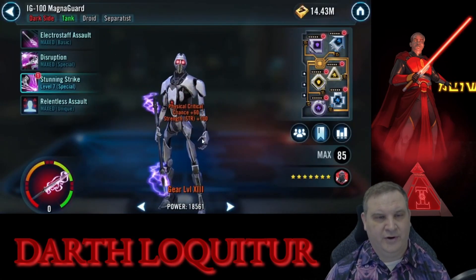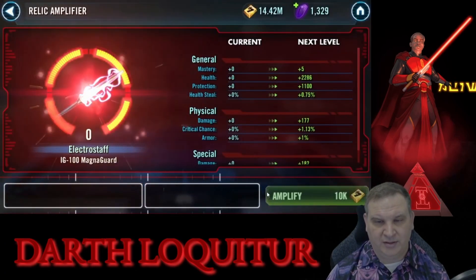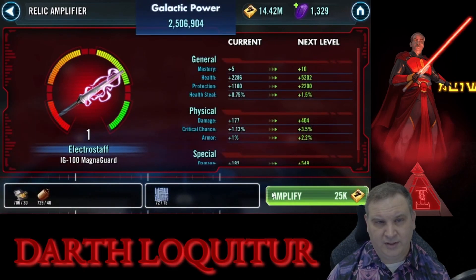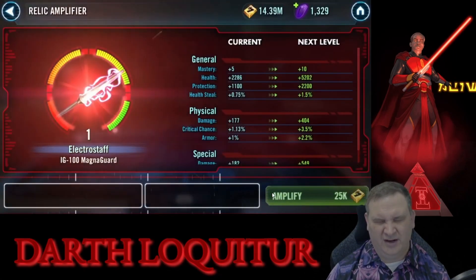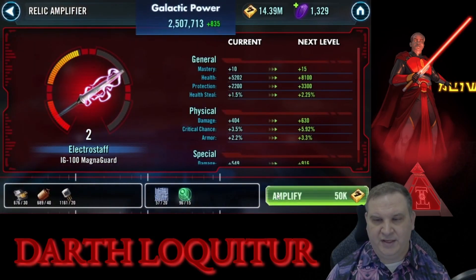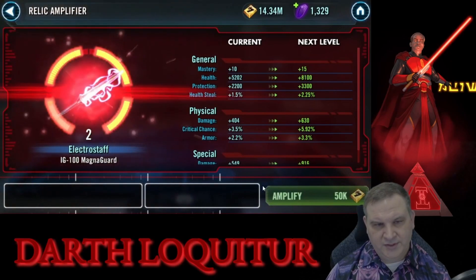Now we are still trailing behind on getting these characters to the proper relic levels, so we're going to be able to put a few relic levels onto the Magna Guard, but really we're not going to be able to take him all the way to where he needs to be. We're going to stop on relic 3.